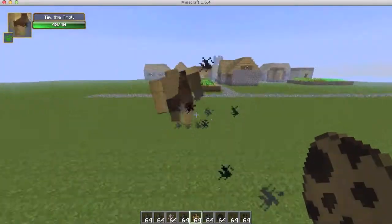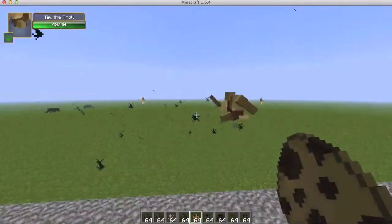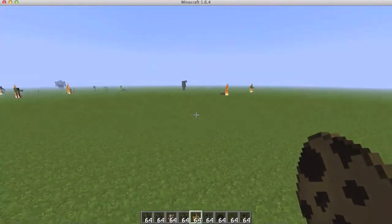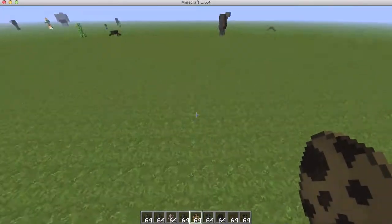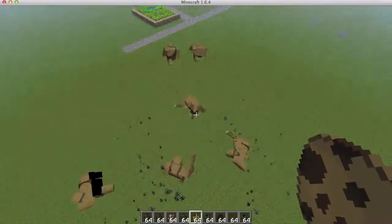They can go under trees and aren't really fast. And there he is — we have ourselves a stone troll! That's really cool. I like when they run around all tilted from side to side.